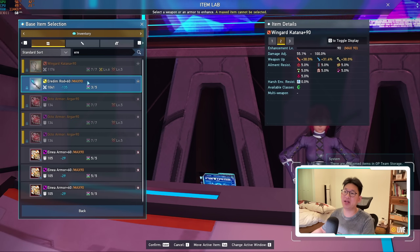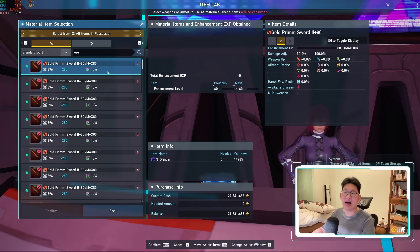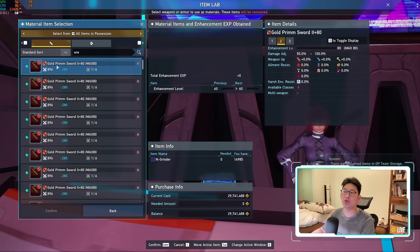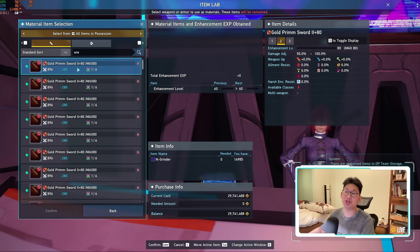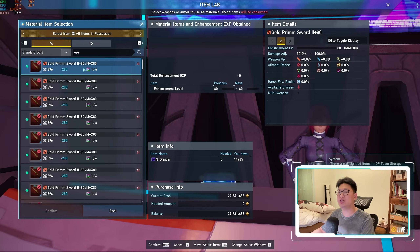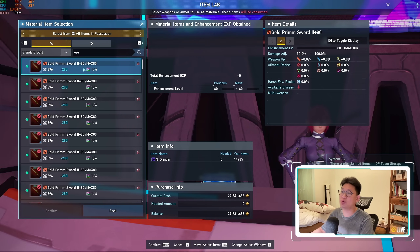We need to go to item enhancement now and enhance all of these weapons and armors all the way to plus 90. In order to enhance your weapon all the way to plus 90, I highly recommend that you make Golden Prim Sword 2s and enhance them to plus 80. You can buy these Golden Prim Sword 2s from the seasonal shop. I'll link in the description below a video on how to make all of these the most cost-efficient way. You do need to wait for next week to utilize that method as you will need a 100% great success rate, which happens next week.